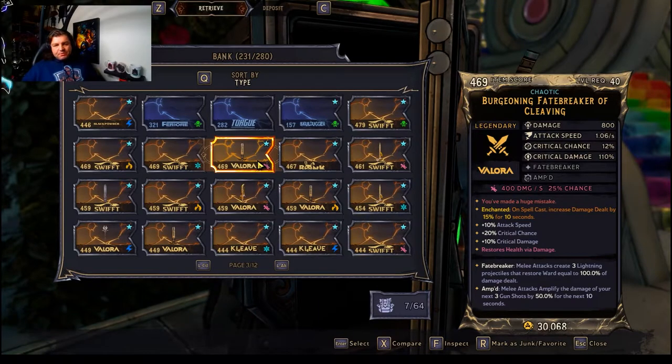Here is a different two-handed weapon — the Burgers Union Fate Breaker of Cleaving — and this has a 12% crit hit chance. The higher these numbers are, the more they're going to be influenced by crit hit chance modifiers. For example, if you had a 50% melee crit hit chance modifier total — a combination of generic crit hit chance increase plus modifiers that say melee increased crit hit chance — then instead of turning a 5% into a 7.5%, it would be much more impactful. This 12% chance would turn into an 18% chance, because you get 12% plus 6% from that 50% modification — much more effective on this weapon.